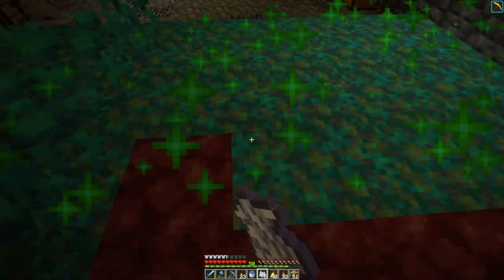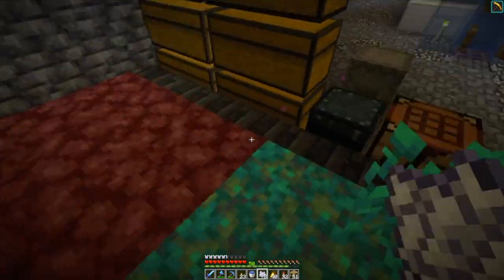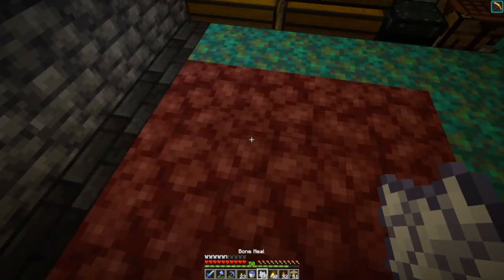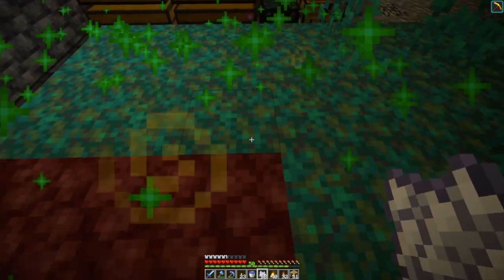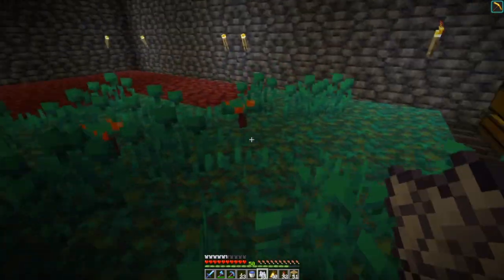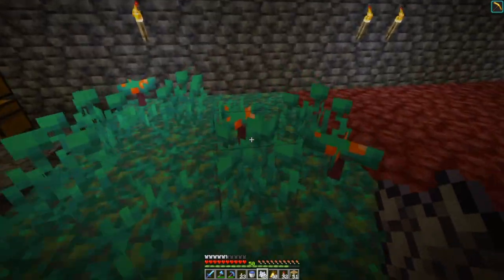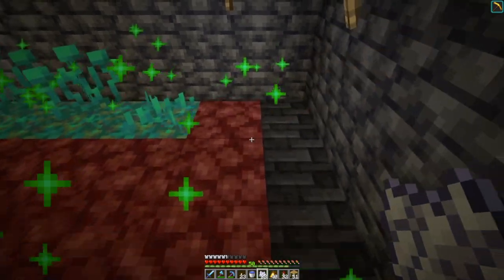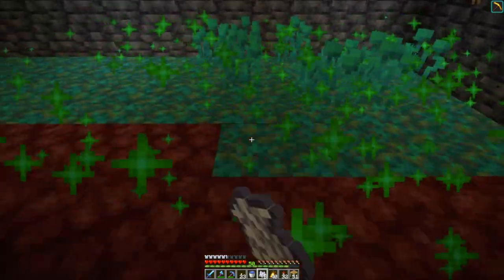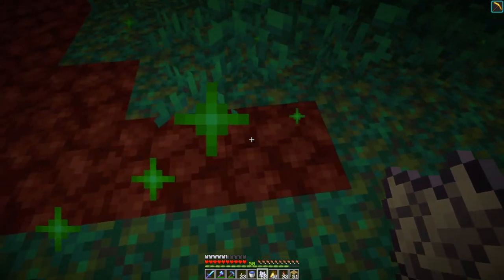I've got plenty of bone meal, plenty of bones. You can bone meal this stuff and get all kinds of fungus, and occasionally you'll get these twisting vines. What I did is I laid in all this netherrack, and I put just a little half slab up there to get up onto it, because it goes all the way down to the bedrock layer, which makes it kind of difficult to embed things into the floor. Look at all that bedrock.